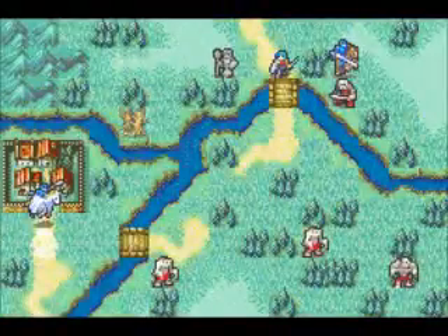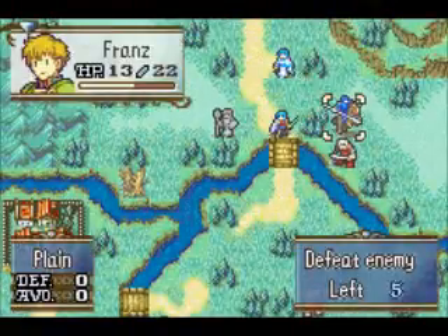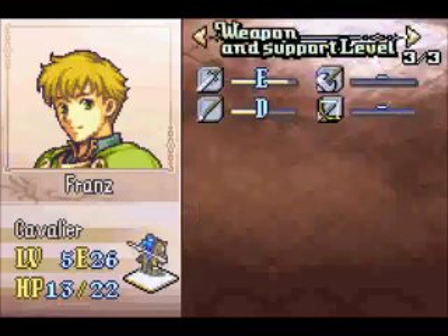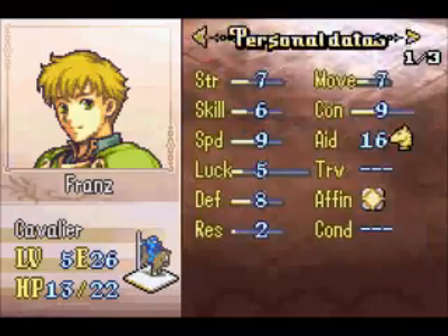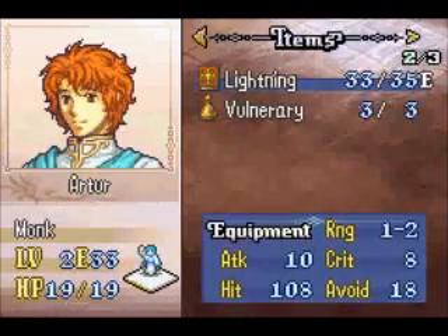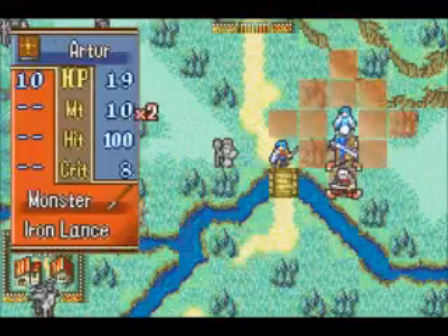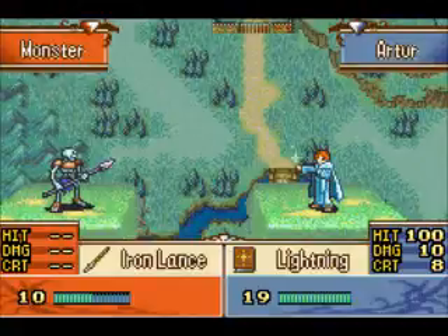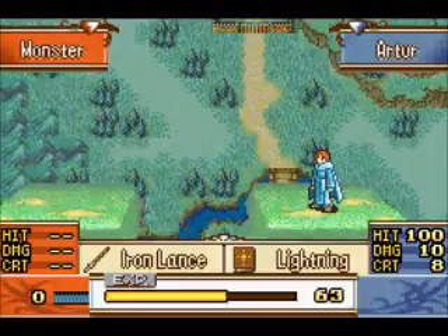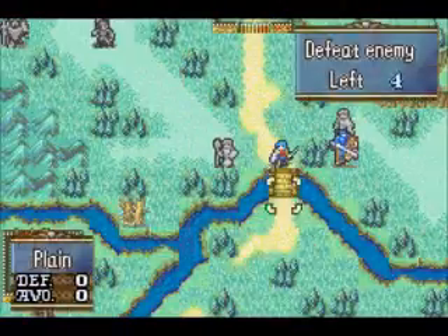Perfect level up for Vanessa. Very happy. It's not a hard chapter. He's really high level, so let's go for Artur. That was by accident. I'm sorry I keep saying the same thing, but it's not a hard chapter. If you know what you're doing, you can just do this.